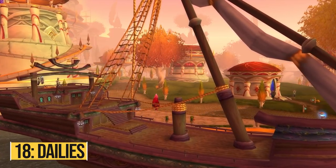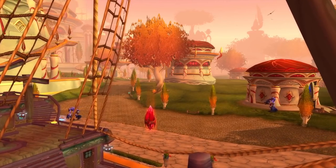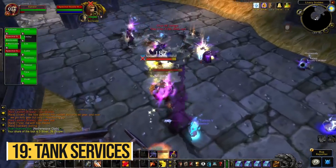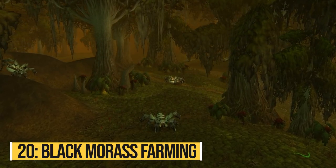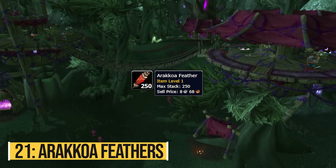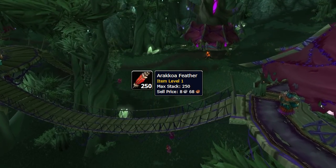Dailies are a new addition to TBC and can give you a lot of gold every day. The most famous dailies are probably the Isle of Keldanas, but those will only be added with phase 5. Meanwhile, you can do other dailies early on like the Shatari Skyguard, Ogrela, or the Fishing dailies. Tanks are going to be in high demand in the pugging world, especially for heroic dungeons, so selling your tanking services is a very easy way to make gold. In the dungeon Black Morass there are non-elite beasts you can kill and skin for a lot of valuable items — most efficient with AoE classes like mages or prot paladins. Another good farm is Arakkoa feathers, which can be turned in for reputation with Lower City. Farm those at the Arakkoa places in Terokkar Forest and sell them on the Auction House — they'll be worth a lot especially early on.